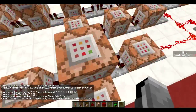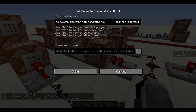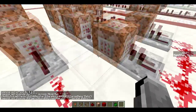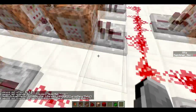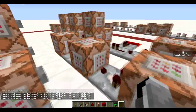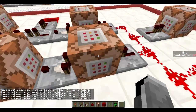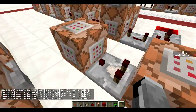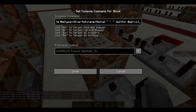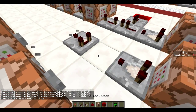Then this summons another silverfish called 'beta', but it summons it 4 blocks above you. This is for a very specific reason: right here I'm testing if I'm near alpha, which is on the ground, so first it tests if I am on the ground. It tests if I'm at alpha, and then — actually this command block is redundant, why is it even here? When I am at alpha on the ground...